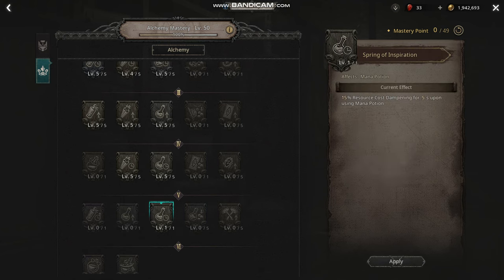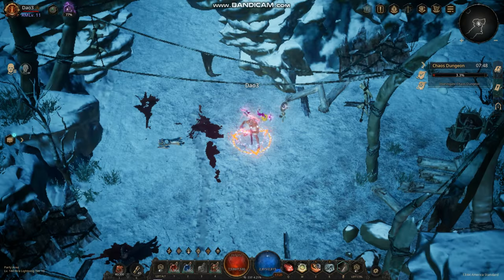For mastery, you want 9-10-10. For alchemy, put points into all the potions — the last one is important. Then let's take a look at the skill breakdown.